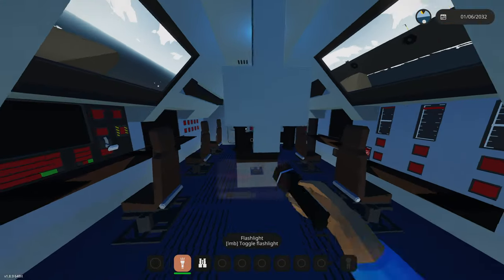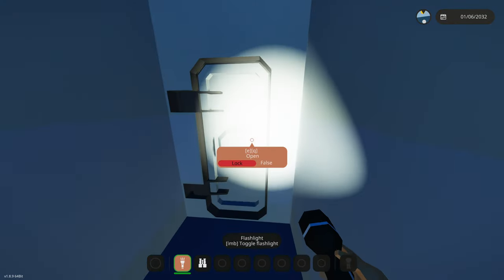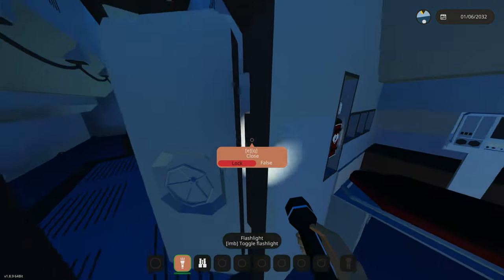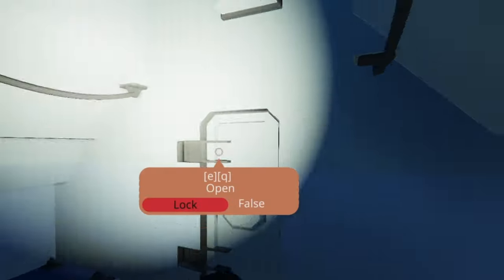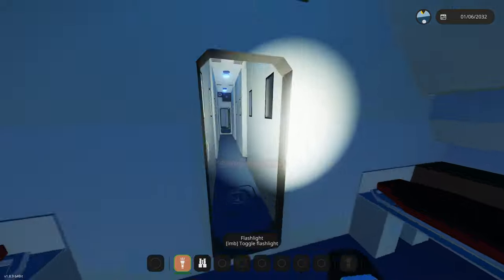So how do we actually start this thing? I think there's a nuclear reactor in this thing somewhere. Oh my gosh, do we have to start a nuclear reactor? We have a medical room - that is great - but I want to find where the reactor's at. I can hear the reactor humming, which means it's trying to start up.